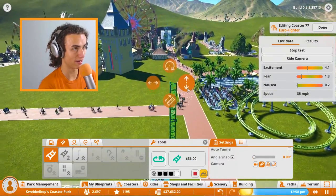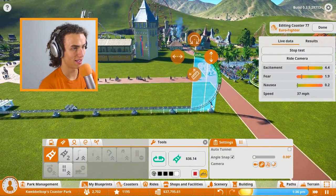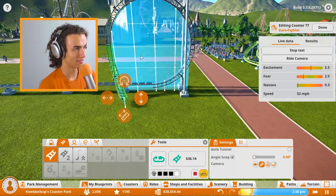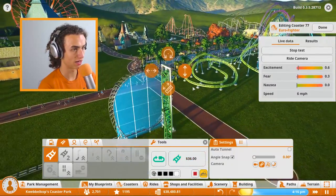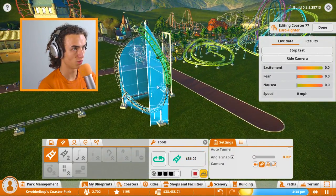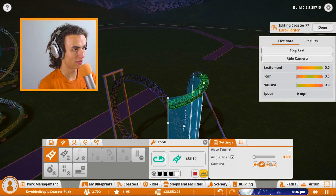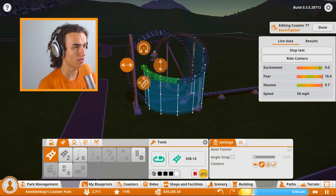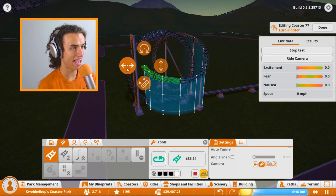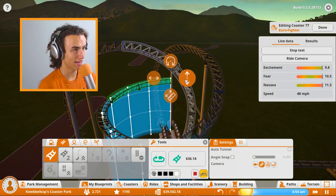This ride is going to be crazy — it's going to do like a billion loopings. It's going to be too scary for people. It's already super scary. I want it to be like a big cluster. I want it to go through the looping a few times, if that's even possible. There you go — just go through this looping. Yes! This is it. And then go through the other one, because there are two little loopings there. There you go — it's just going through there, Cops.